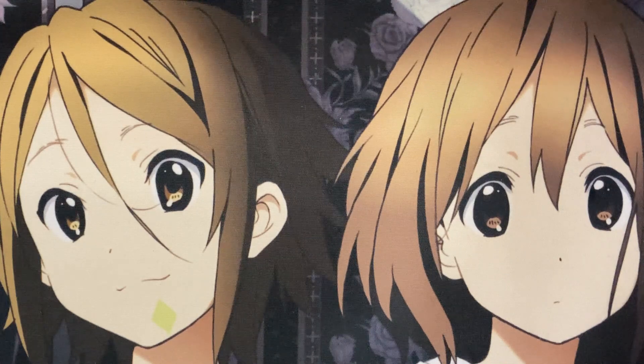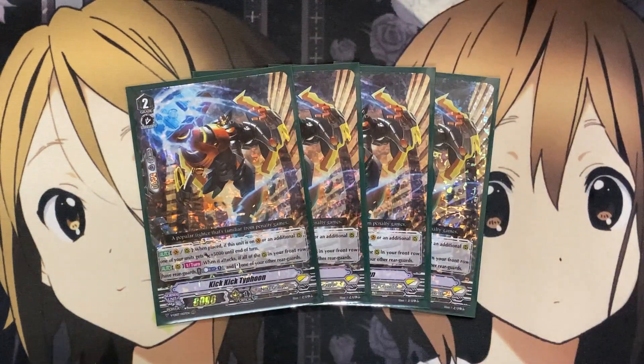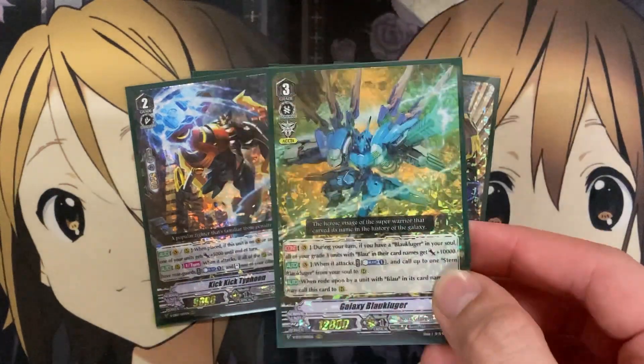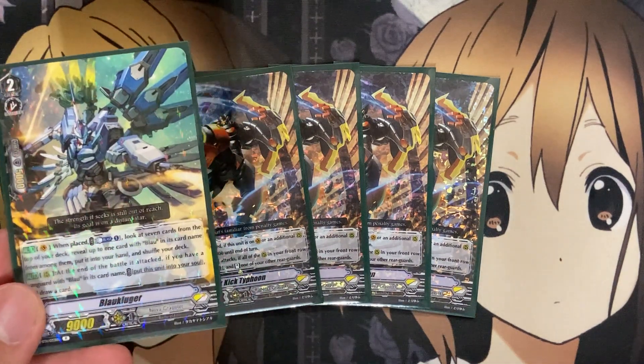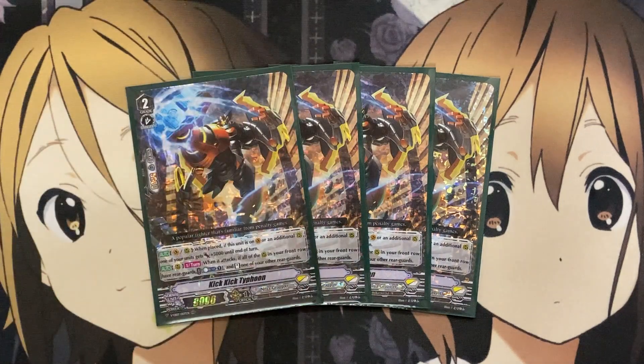That's actually the only grade 2 Blau we have currently in standard format. For additional grade 2 rear guard support, I'm running 4 Kick Kick Typhoon. The generic power of this card is why I like it. When placed on Vanguard or an additional rear guard circle, choose one of your units — it gets plus 5,000 to end of turn. On rear guard once per turn when it attacks, if all rear guard front row circles are occupied, you can stand one of your other rear guards. So additional pressure with your grade 3s that have the plus 10,000 from Galaxy Blau Kluger.